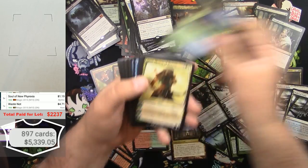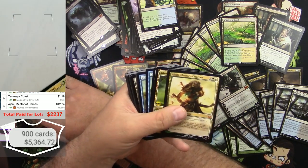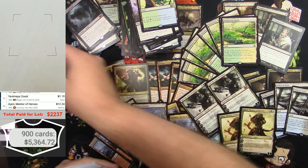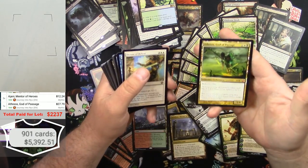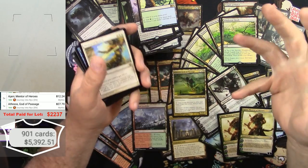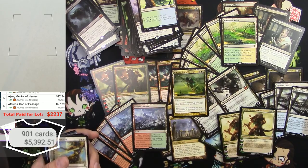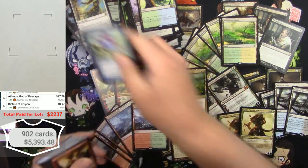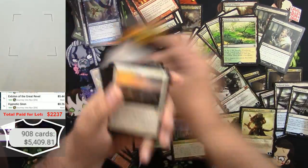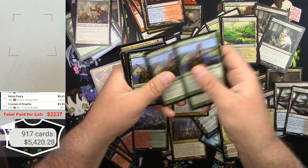Avacyn's Coast and Ajani, Mentor of Heroes — 1, 2 of those. And I have no idea — Athreos, God of Passage! That thing has gone up substantially in the last month or two. I don't know how I'm going to make this into a watchable video under an hour. Keranos, God of Storms — 1, 2. Courser of Kruphix at $3.35 — 1, 2, 3, 4 of those.